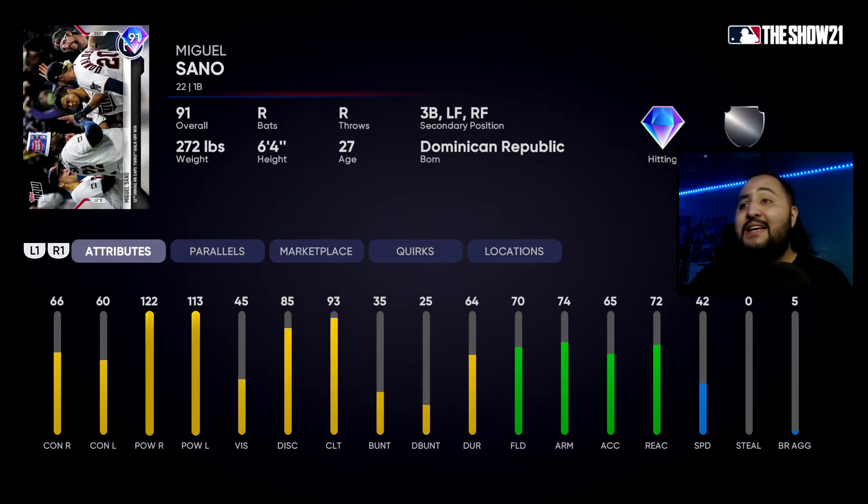Miguel Ceño has 66 contact against righties and 60 against lefties, 122 power against righties and 113 against lefties, with 70 fielding, 74 arm, and 72 reaction — he's a primary first baseman. This card is going to be perfect for Battle Royale, though I'm not sure how well he'd do in ranked seasons. He can also play third, left field, and right field, but with 70 fielding, secondary positions drop to around 65. Me personally, I need pitching and Urias is my guy — plus he's a Dodger — so I'm going Julio, but Miguel Ceño is a solid choice too.